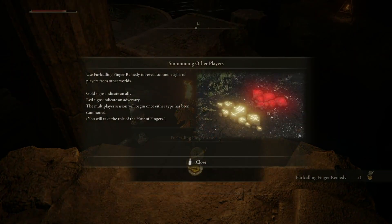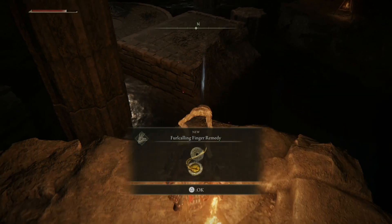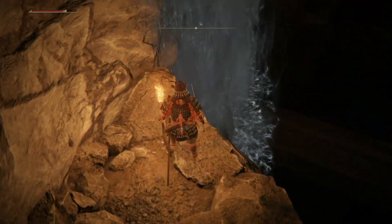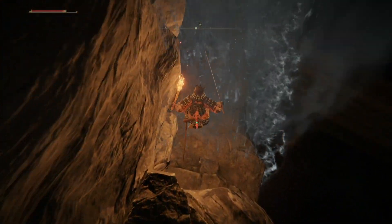We got a Furlcalling Finger Remedy — this is the first one we've found. What these do is reveal summon signs of players from other worlds, whether a cooperative sign for co-op or a PvP sign for an invasion. They reveal the signs on the ground. We're going to go this way and drop down right over here — this will take us to the boss.